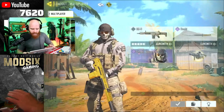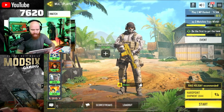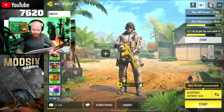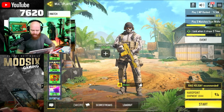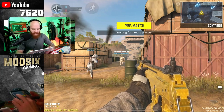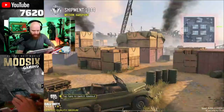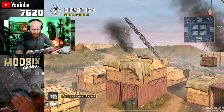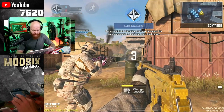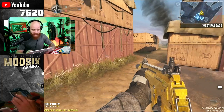So what we're going to do is jump right into a hardpoint match on Shipment. You can do this on domination on Shipment as well pretty easily. We're in the pre-match here, and as soon as the game starts what I'm going to do is run in and hold a quick angle. The idea is to get 10 kills as quickly as possible very early in the game, and then immediately quit the game.